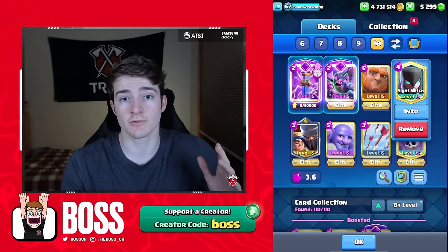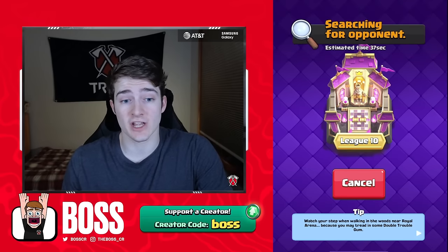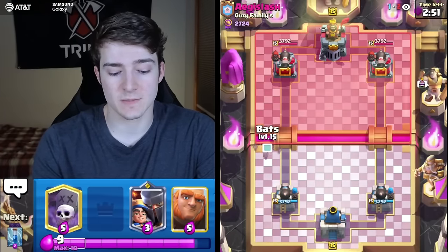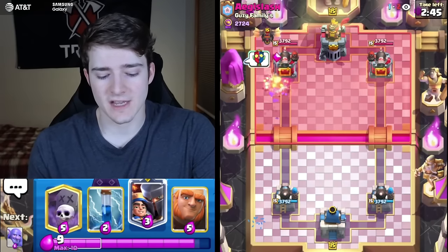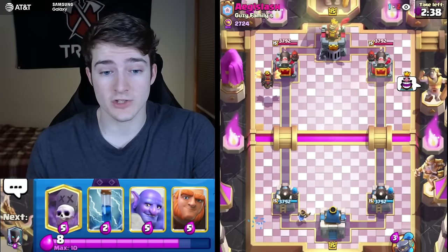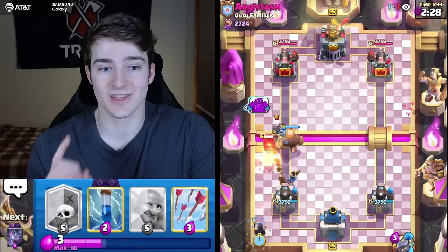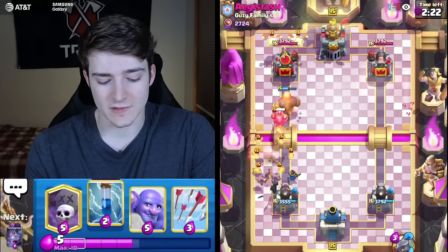Nightwitch has recently gone from one of the worst cards in the game to one of the best cards because of how well she pairs inside a Giant Graveyard. I've seen so many people running her in the top 100. She spawns bats which is super annoying against Cannoneer, and you also have bats in the deck pairing well with Nightwitch. You get the evo zap and the graveyard — you can't even notice it got a nerf. It spawns one less skeleton after the balance change, but I don't really notice any difference whatsoever.